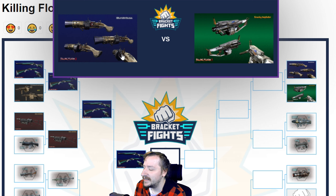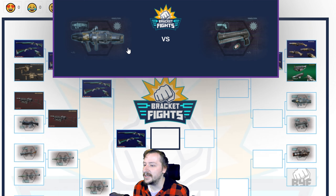This one is really difficult. If you want more damage, the Blunderbuss is better. If you want a safer weapon, the Gravity Imploder is better. Going off the assumption that you're not going to blow yourself up too much, I think the Blunderbuss wins here — though the Gravity Imploder could easily win this one too.